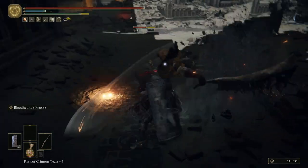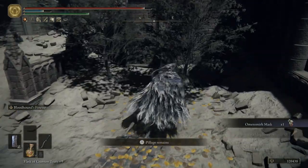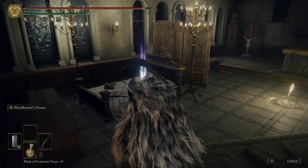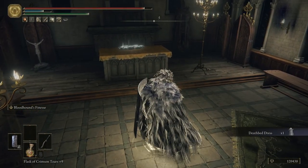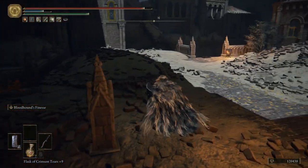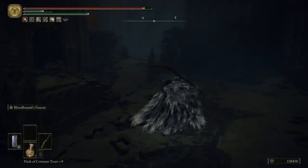This guy can wreck you. That big attack — if you're blocking it can break your guard, so you definitely need to try to move around him. Out of all the enemies in the game he's one of the only ones that can really mess up a great shield. Pick that up — that is the fat man's armor, and it is a very good armor because it gives you a lot of poise. Any armor that gives you a ton of poise is always really good.